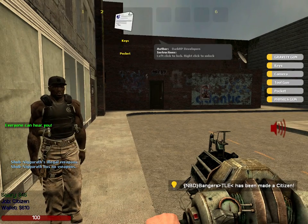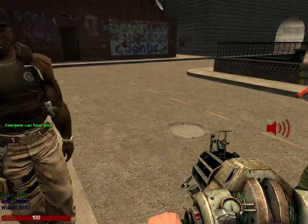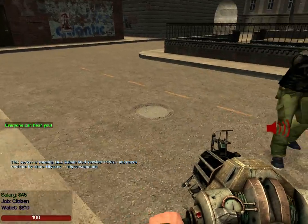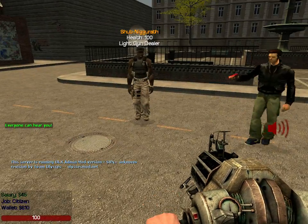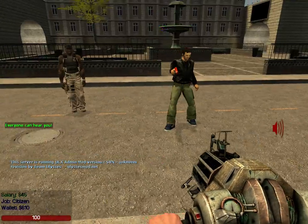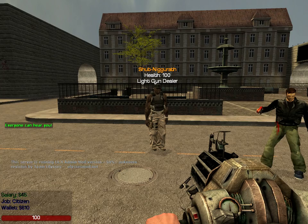Citizen is what you spawn in as — you don't have anything special. Your salary is shown at the bottom left; it's $45. It'll say your job and your wallet amount. Citizen: you don't really do anything, you just run around.